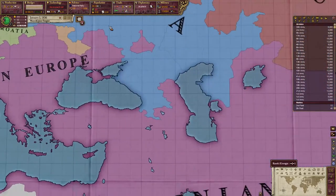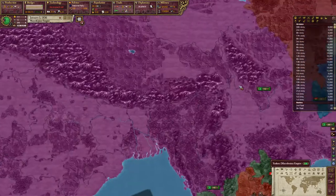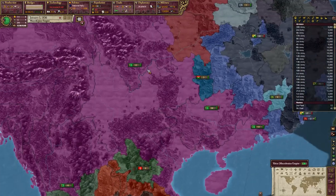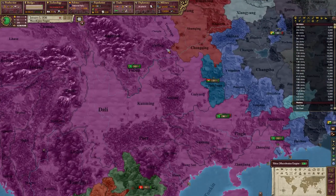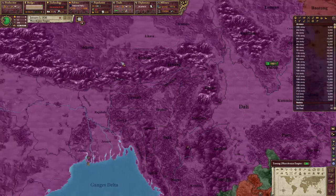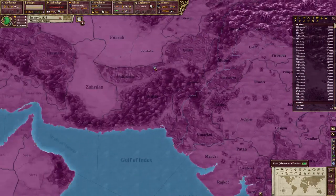Looking at the military tab, we're fielding 97 out of 254 possible brigades that our soldiers can support. So we can increase the size of the military pretty dramatically. We can also support a much larger navy, which we're going to think about as well.